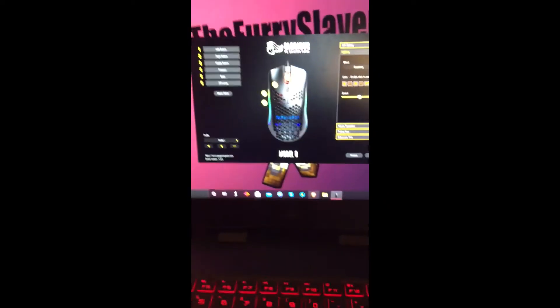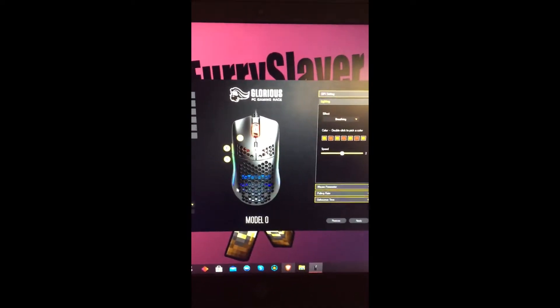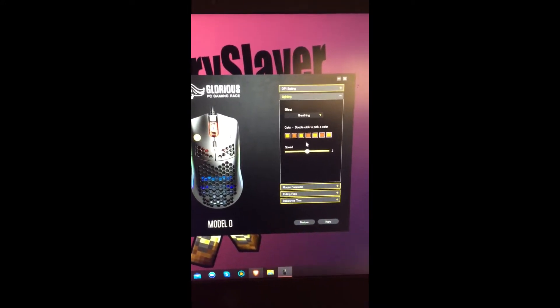First, you're going to want to download and open the software for it. As you can see, I have it open right here. I have the wired version, but the controls should be the same.